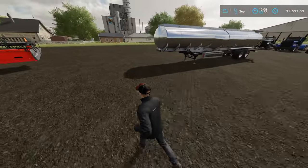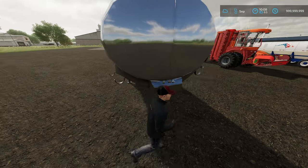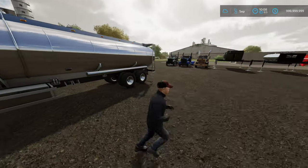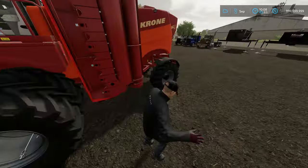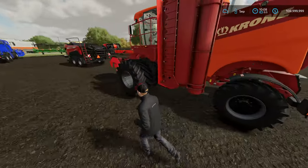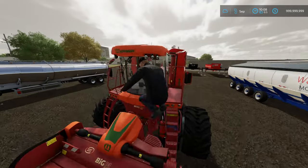We've got the TLX tank, which holds over 200,000 liters of any fluid you want. You've also got the modified Big M with PTO and hitch in the back so you can do everything in one pass — you could be driving it, mowing the fields, and towing a baler at the same time.